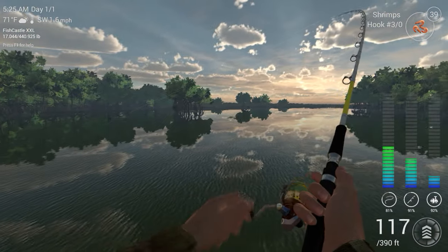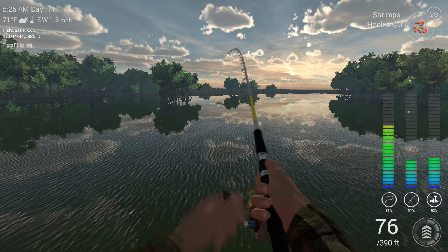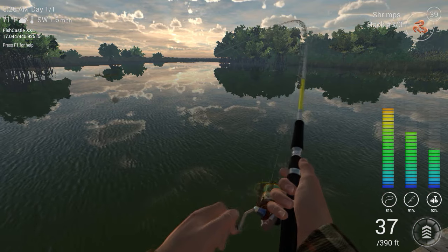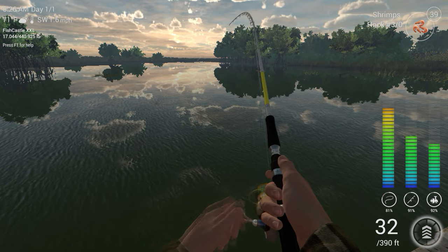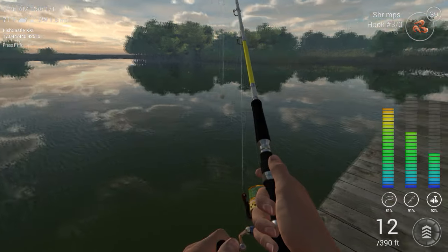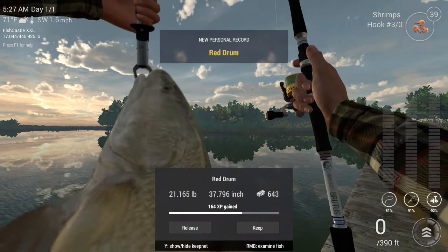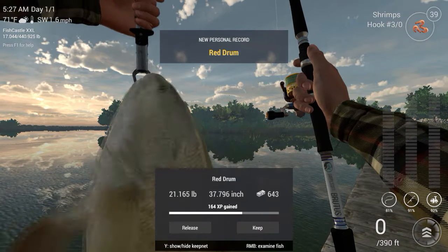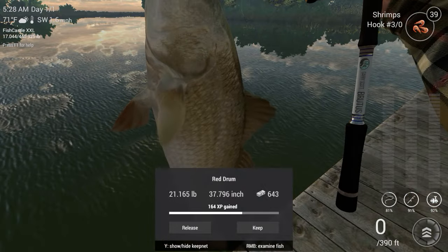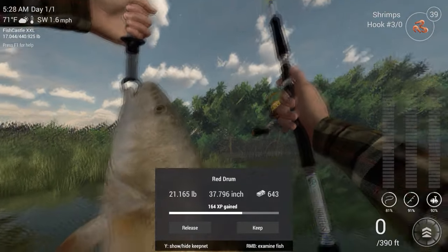They do not give you any warning at all. Good thing is they don't steal the bait too easily, so that's good. Oh, this guy's big — this is a big old feller, come on! Let's take a look at you. He was bigger than the last one — 643 cash, 21.165 pounds. Impressive. Let me get him in the light here. That was a nice fish.